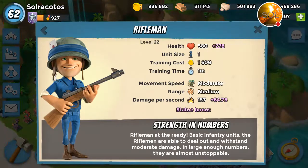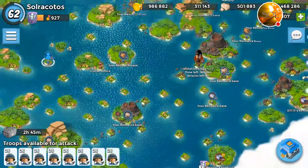Let's go ahead and look at the stats of my troop. Let's go for it. Let's find Hammerman — here he is on the first base.